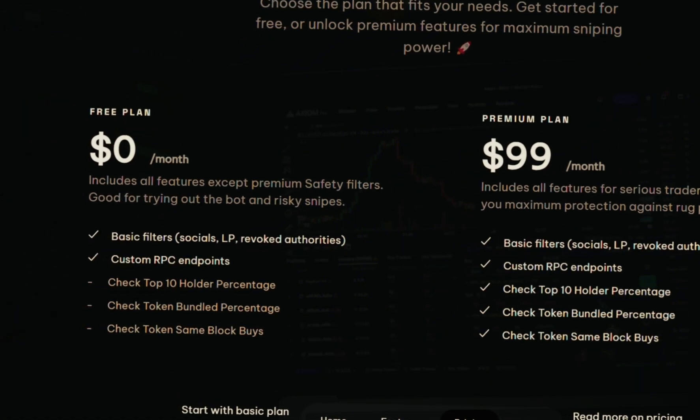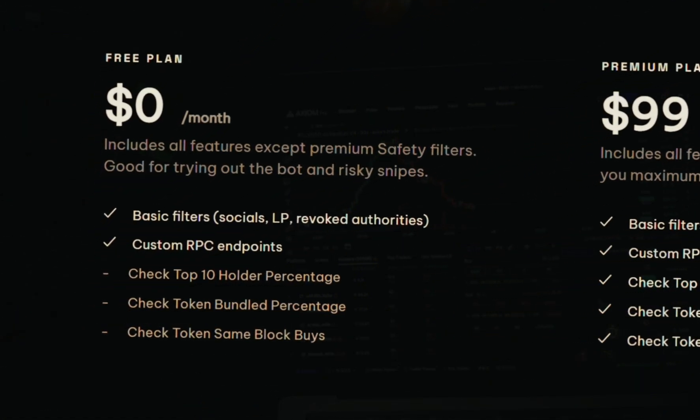The pricing structure is very simple — it's either the free plan or the premium plan. The free plan is great for getting your feet wet with automated trading. We're talking about a robot that finds meme coins on its own, gets you in the trade, and gets you out. That's the free plan.